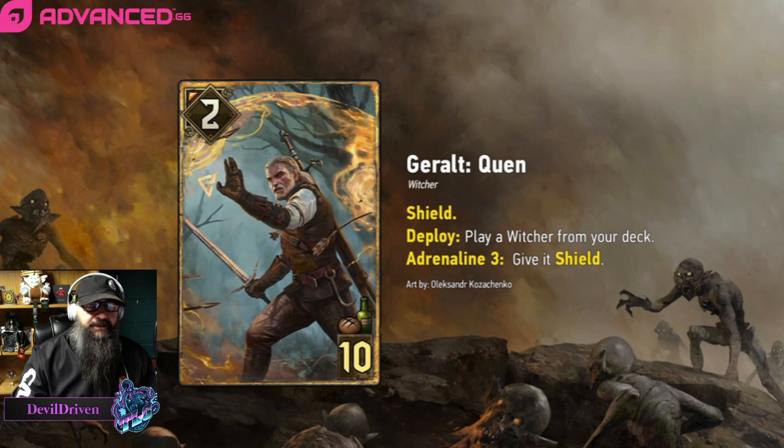Girl Quinn: Shield Deploy — play a Witcher from your deck, Adrenaline 3, so you play it with four cards. It gives shield to the unit that you pull. Cards that this would probably go well with: Ciri Dash — you could put a shield on it, which is pretty helpful. You could pull Hardi with it, and then if you wanted to, you can play that Cosimo Musplina guy in between them and possibly high-roll some stuff — that's the meme route.